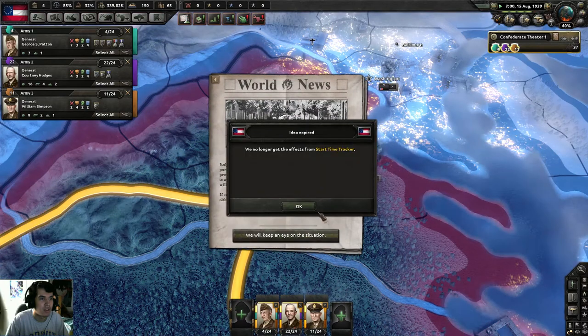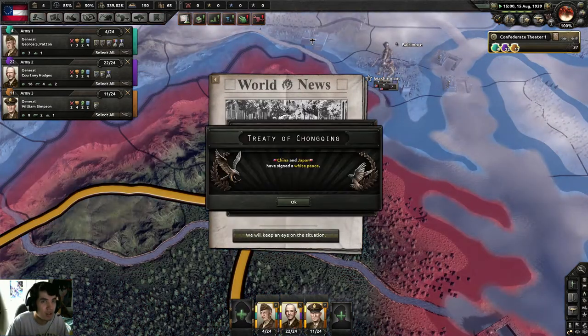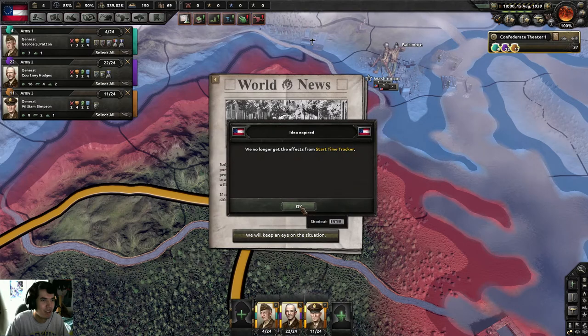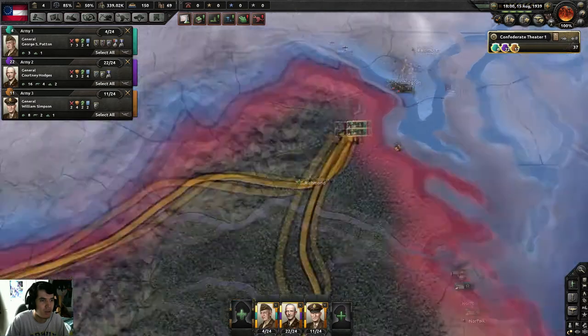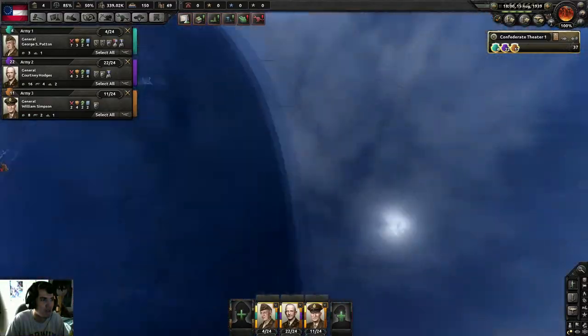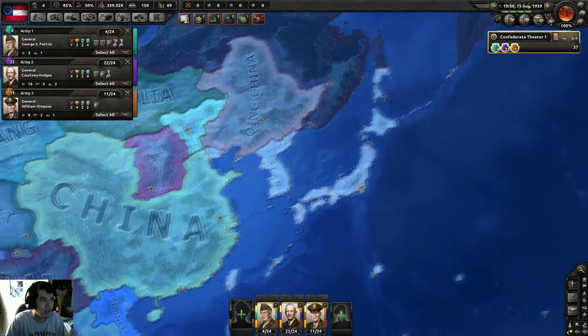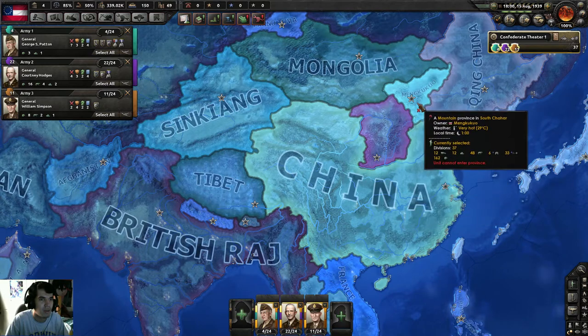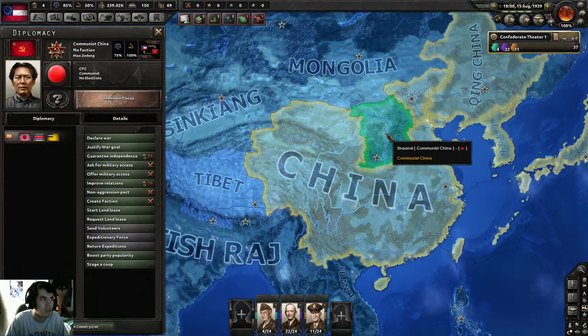Speed this up — I keep forgetting to turn off the day-night cycle. China and Japan have signed a white peace. Communist China and Japan — what's going on? China, why am I getting all this China? We know how to get effects from start-time tracker. Some idea expired. Let me check Asia — there are three different Chinas over there. Xinjiang? Jukio? I don't even know.